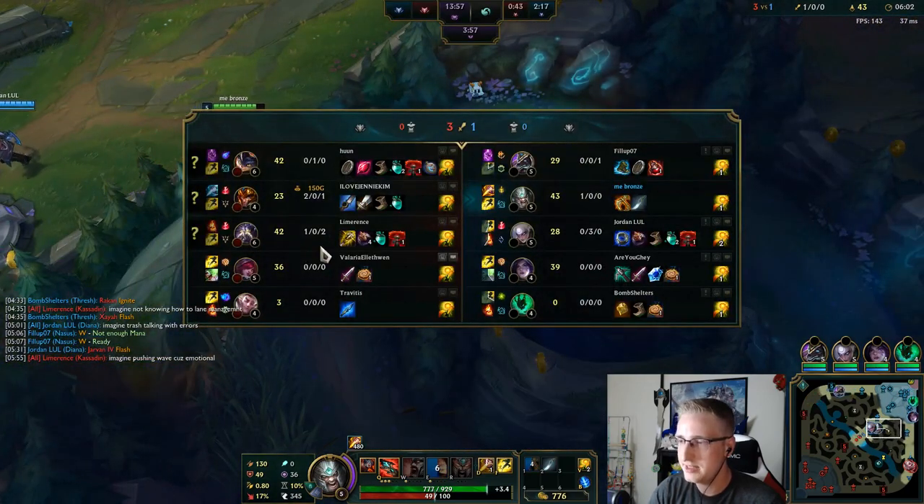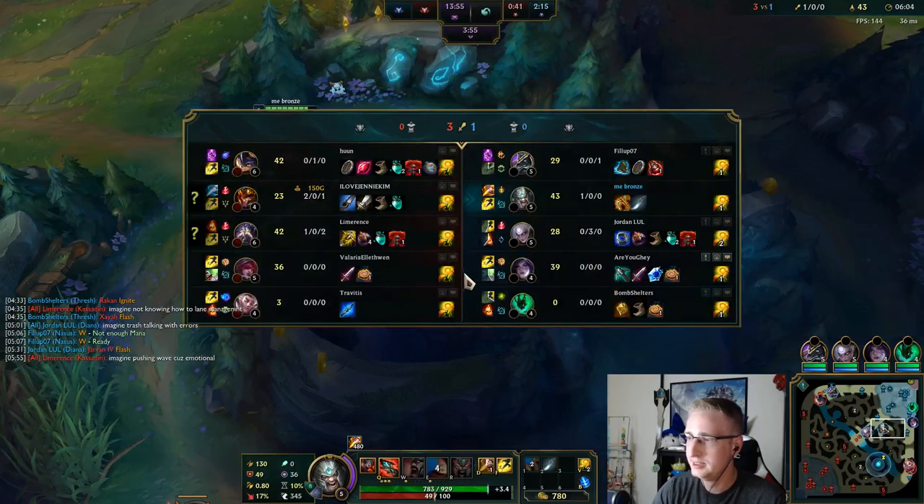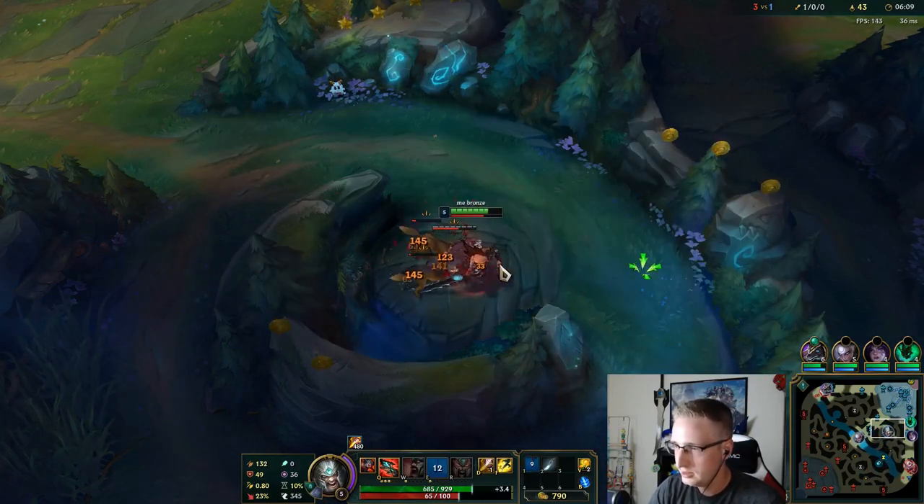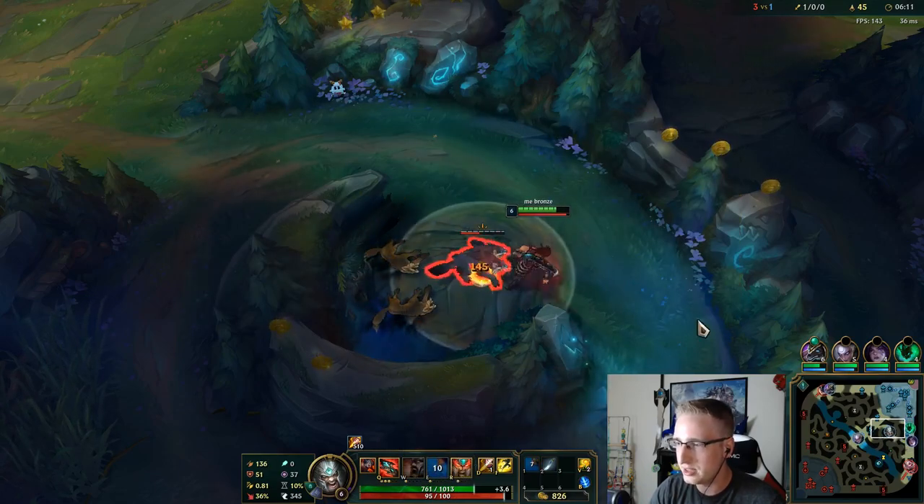Kassadin's talking shit to this guy. I really want to help my Diana, but I don't want to set myself behind while doing it, because I may be the answer to carry this game.